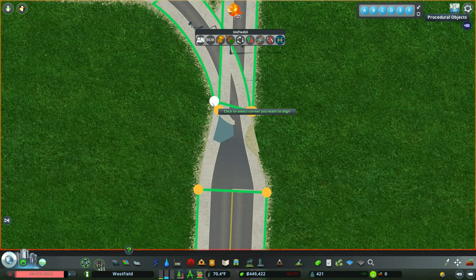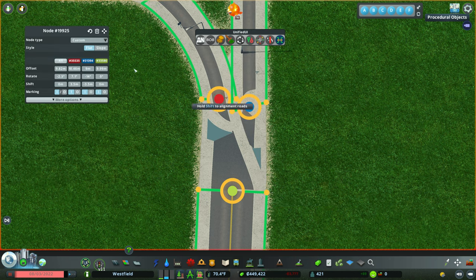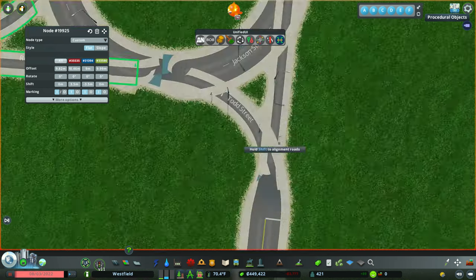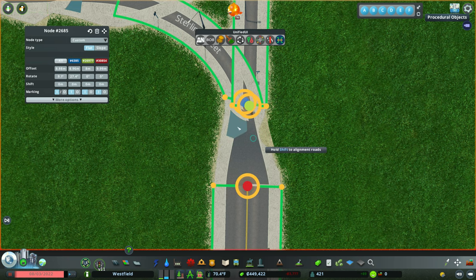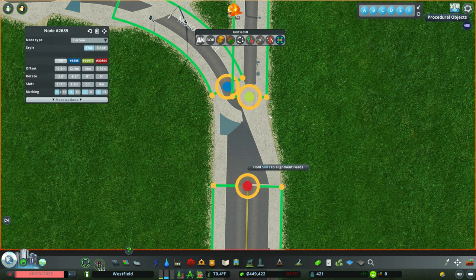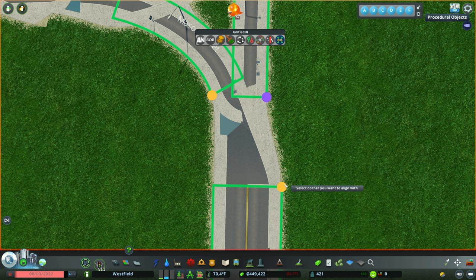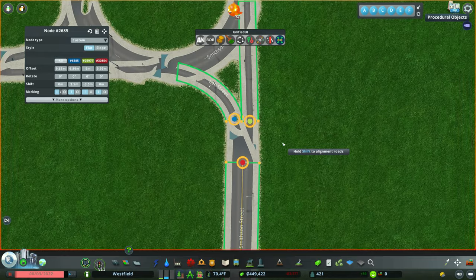Also don't forget this: on the Node Controller mod, once you click over the alignment you'll see a plus sign — don't forget to hit that plus sign. This way it balances out the whole node and intersection itself. Don't be afraid of the lumpy bumpies and the clipping — this will all eventually fix itself and turn out amazing.